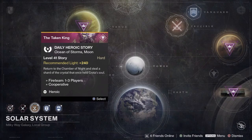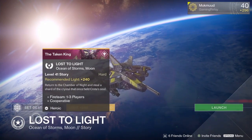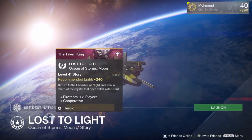What we're going to do is select the Daily Heroic, which as you can see is Lost to Light — a Taken King mission where you go into where you destroyed the crystal that contained Crota's soul.